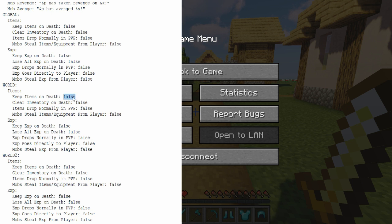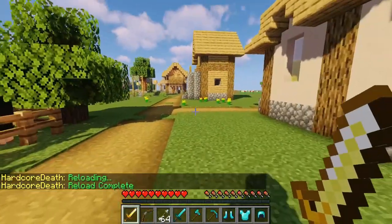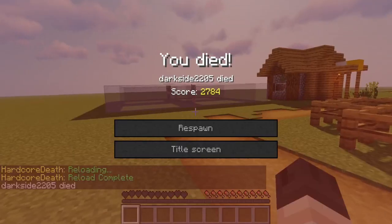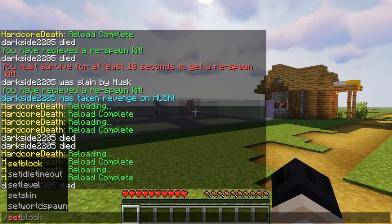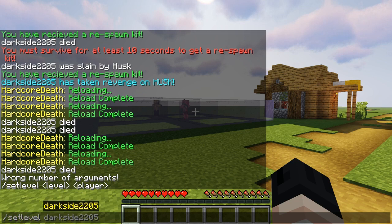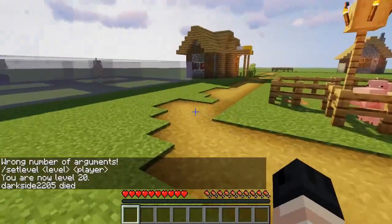For World, I'm going to enable Keep Items on Death and Keep Experience on Death. For World 2, I'm going to enable Clear Inventory on Death and Lose All XP on Death. Let's reload the configuration. Keep in mind I'm in World 2, so I should lose all of my items when I die. And as you can see, I lost all of my items and all of my experience — and I didn't drop any orbs or any items.